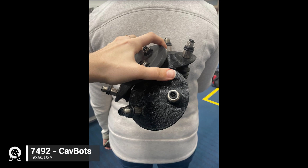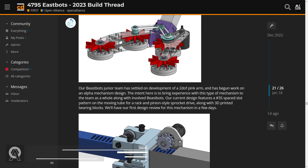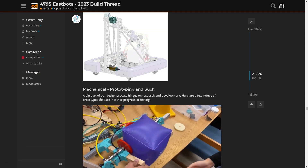Team 7429 tested an innovative vacuum system to pick up both the cone and the cube. Team 4795 completed the design of their robot's shoulder mechanism as well as their AlphaBot's intake.